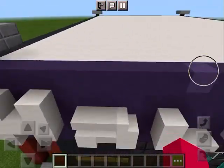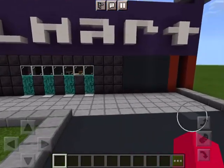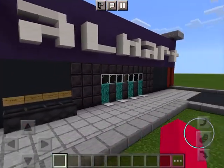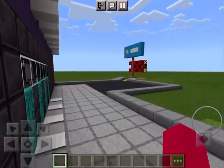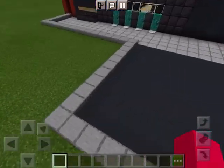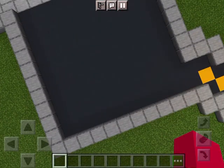Just going through some details I added - here are some recycling bins in case you have items that you don't want. And here's the parking lot - there are no slots yet, but I'm just too lazy to add them.